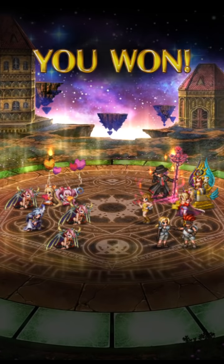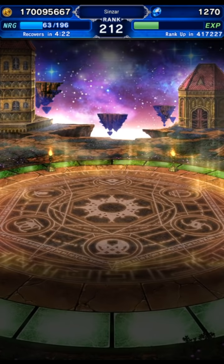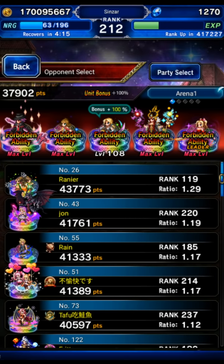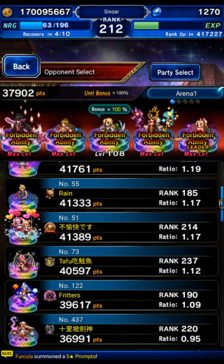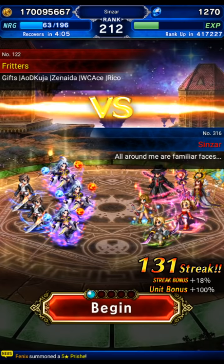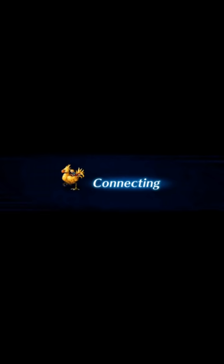Let's see if I can find another challenging team. I want to find one with the four-Kuja setup — there's a Korean player I've been fighting but he's not being offered right now. Here's a guy with a Kuja lead — let's see if he has a multiple Kuja team. Triple Kuja and double Squall — perfect! This team is going to be very painful on turn one.